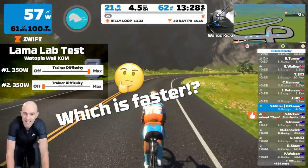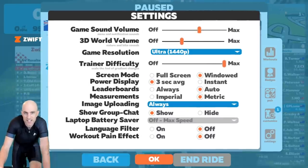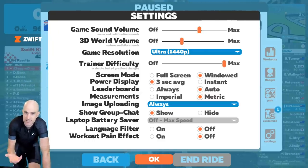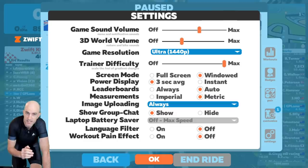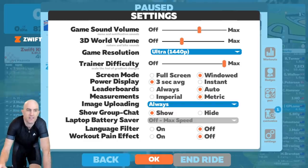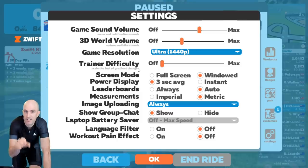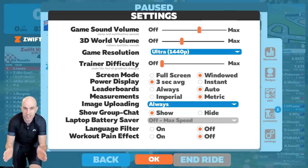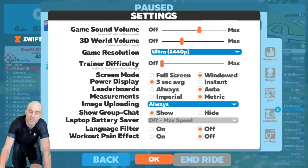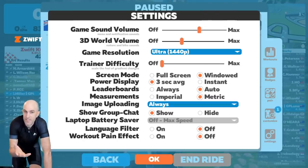To recap what the slider actually does, let's pull up the menu here under Settings. The trainer difficulty - if you're on a smart trainer, the smart trainer can simulate hills and resistance: 20% grade, 25% grade, or on a lower-end trainer, 10% grade, maybe 6% grade. If you're on a non-smart trainer, it'll always be zero - you just won't feel the hills. Here we have the trainer difficulty slider. Zwift states 'scale the feel of gradient changes' - the feel of the gradient changes, not the impact on your rider. For your rider to move from A to B at a certain weight and height over a certain time, it requires energy - the same energy at 100% slider or at zero percent slider.